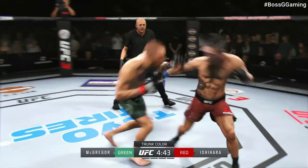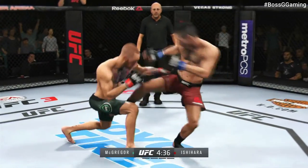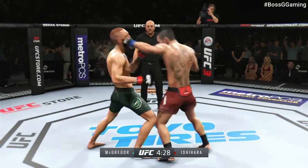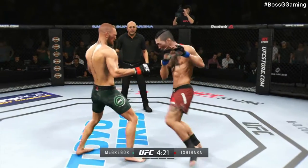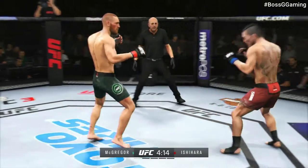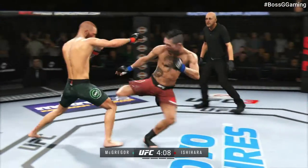McGregor really missed with that right hand. Ishihara gets caught with that punch — he's gotta figure out a way to get that guard higher. McGregor lands an excellent combination, continuing to mix it up, going to the head and mixing in some body shots. Head kick! Huge right hand. Nice leg kick.